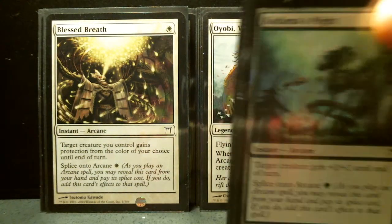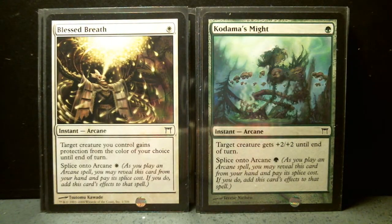Blessed Breath, two of them, and Kodama's Might, two of them. Blessed Breath is a one-drop arcane — target creature you control gains protection from the color of your choice until end of turn, and you can splice onto arcane for an additional white mana. That means as you play an arcane spell, you may reveal this card from your hand and pay its splice cost to add its effects, but you don't actually play it so you can splice multiple times. Likewise, Kodama's Might also has splice at the same cost — it's also a one-drop where target creature gets plus two, plus two until end of turn. Both cards are very nice.